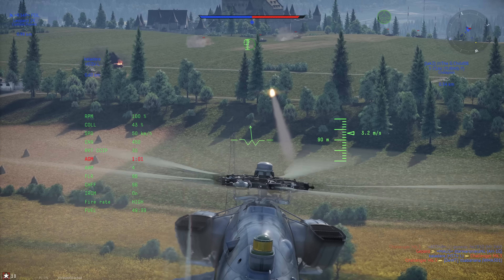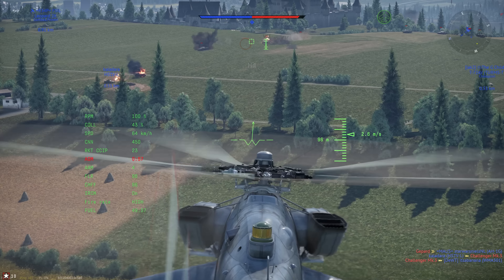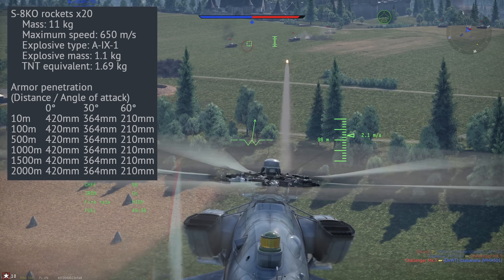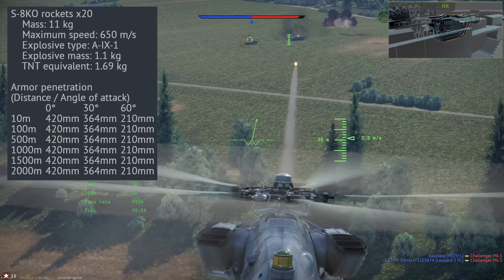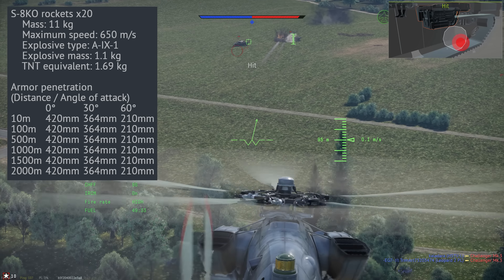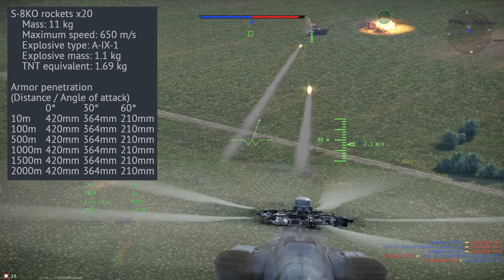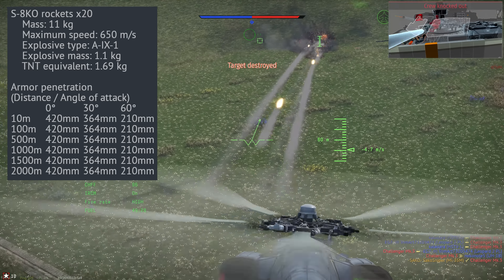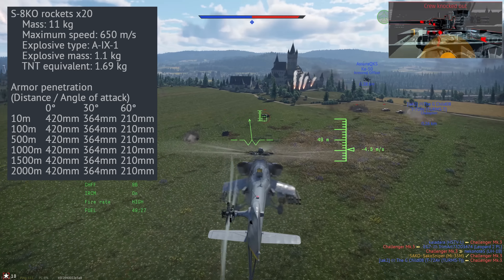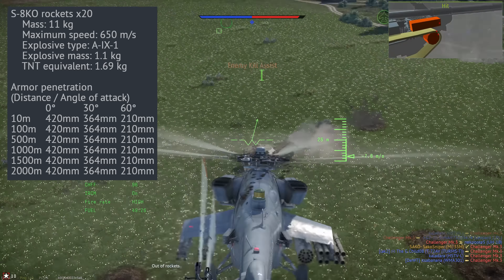We then have the four hardpoints of this helicopter, with two mounted on either side. When this helicopter is stock, you can carry 80 S-8KO rockets. These are dumbfire rockets, but you do have a CCIP for both rockets and your main guns. These rockets have a high-explosive anti-tank warhead giving them 420mm of penetration, and a relatively medium payload of 1.69kg of TNT. They're alright — a little bit inaccurate with moderate post-penetration damage, but not amazing.